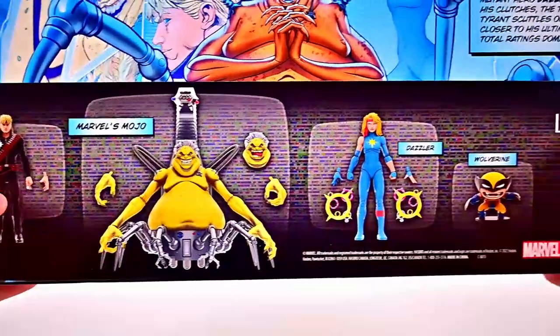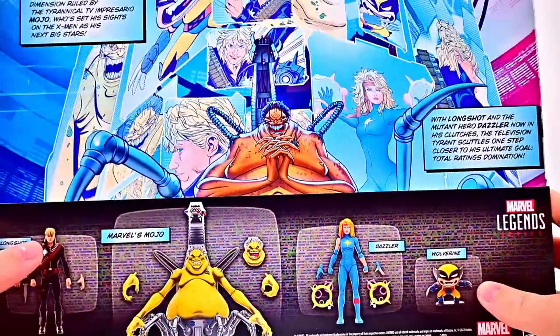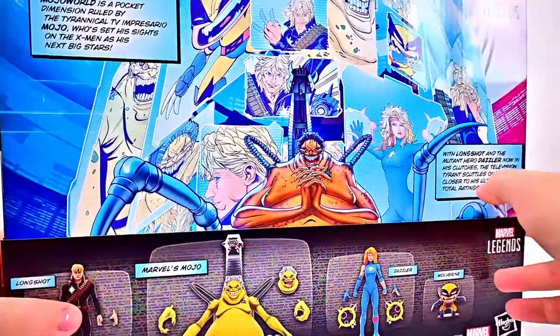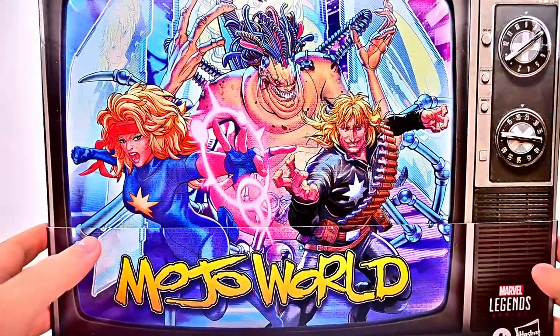We have our figures: Longshot, Mojo, and Dazzler, and we also get the X-Baby version of Wolverine, which is pretty cool. This looks like a pretty fun pack — comes with a lot of cool characters — so I'm excited. Let's get them open and take a look together.